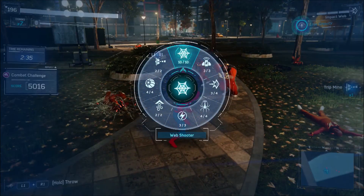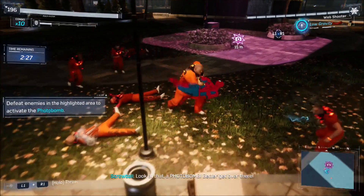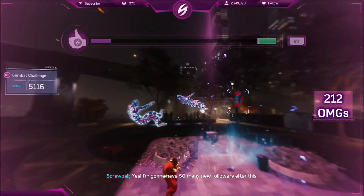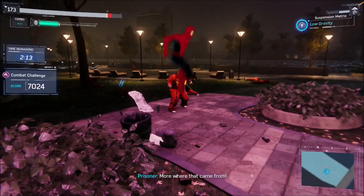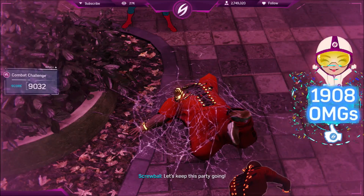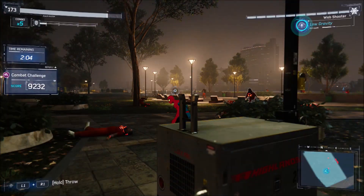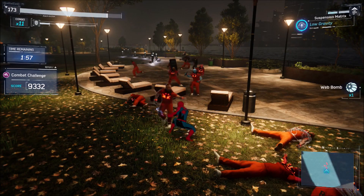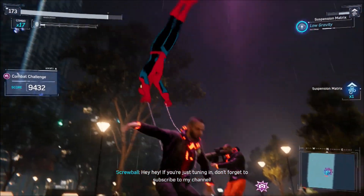I guess I'll have to web him up. And did he just get blown up by his own grenade? He's pinned down by Spidey's webs — awesome. Let's finish this guy off by using a finisher. And I'm already up to 9,000! I web-bombed that guy. The suspension matrix — and the photobomb was badly timed there. Maybe I should go with this guy. Oh boy, these guys are dressed differently! Dare I say — they're fans of Screwball. That's what I was going to say, but never mind. I managed to make it work. Keep that in mind for a little bit later towards the end of this fight.